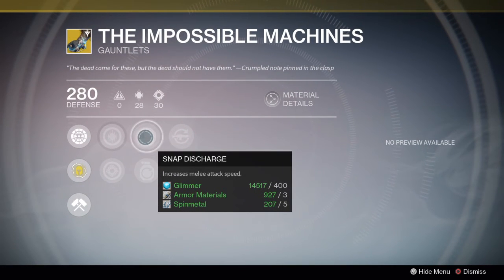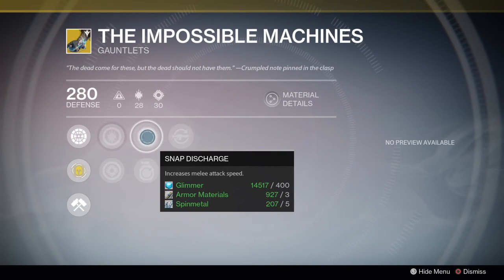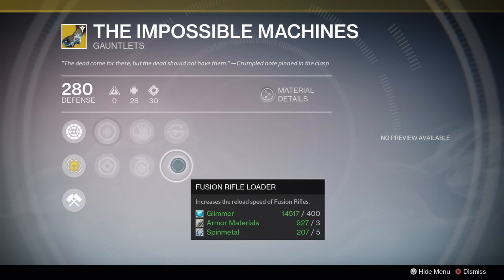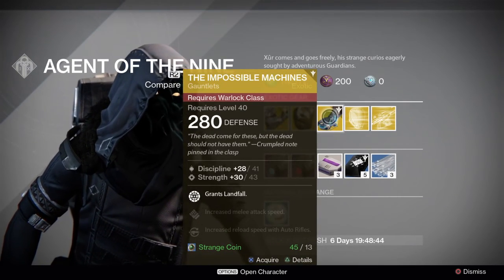Increased discipline and strength are givens. Increased melee attack speed is awesome in PvP — really, really good. Impact Induction gives bonus grenade energy on melee hits, so you can beat out your opponent if you're trying to beat him to the punch — forgive the pun. Auto Rifle Loader increases reload speed with your auto rifle, which is great given the recent auto rifle use. Fusion Rifle Loader is there too — nobody really uses these, but maybe you want to whip out a Plan C from time to time.